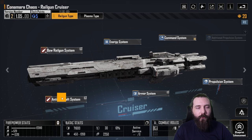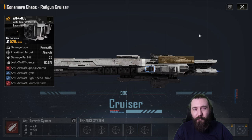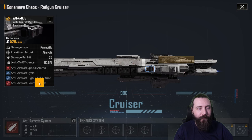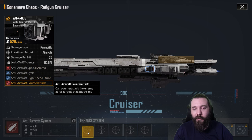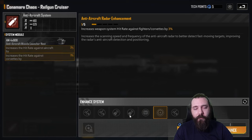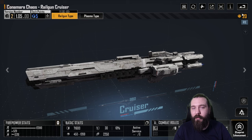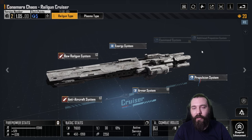After the bow railgun system, the anti-aircraft system is okay on here. It's a missile launcher so it's accurate, but the problem is there's no way to give it row-wide or anything of that nature, and it's only on counter-attack, which is a bit of a shame — it'd probably be alright if it added row-wide. So: double hit rate, double cooldown, and lock-on efficiency will help deal some damage to air, but again it's only going to fire when it's being attacked itself.